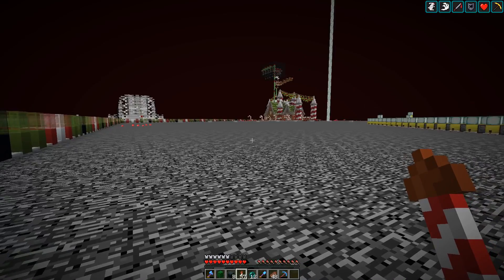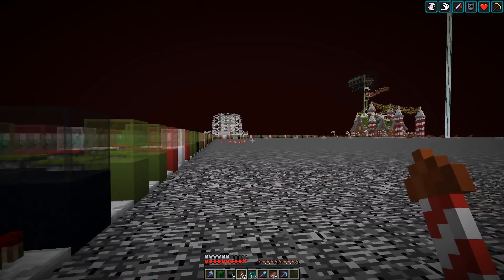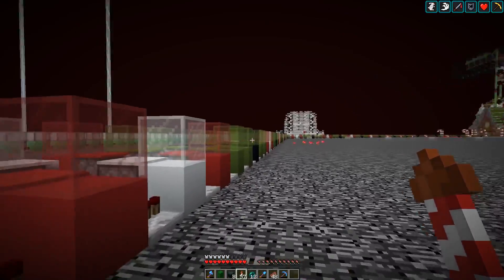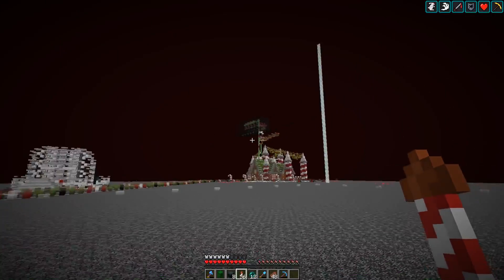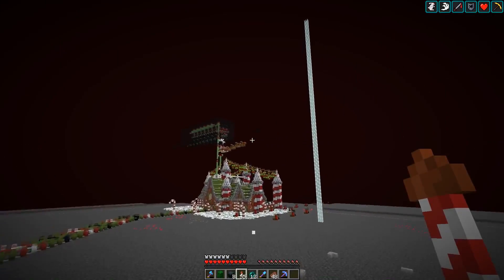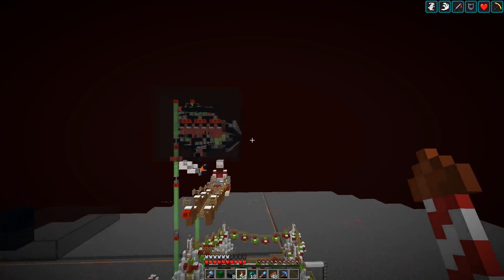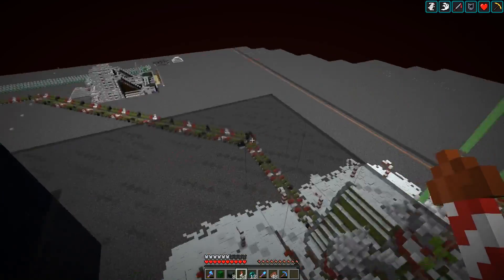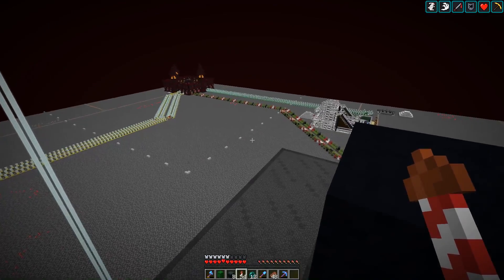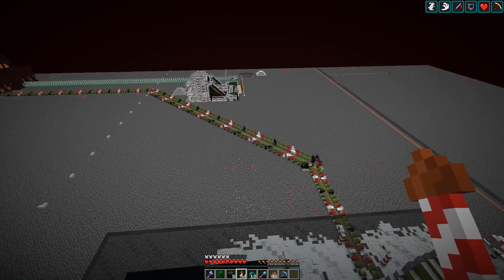For today's smaller project I want to finish something we built almost two years ago: a piston bolt connection to the ender pearl cannon. We have one coming from the nether hub to the pearl cannon, but we don't have any connection back to the nether hub. Usually we would arrive at this platform and then just fly to the nether hub, but I feel like it would be nice to have a piston bolt connection. I actually have a plan to make a new type of piston bolt - the fastest piston bolt ever.